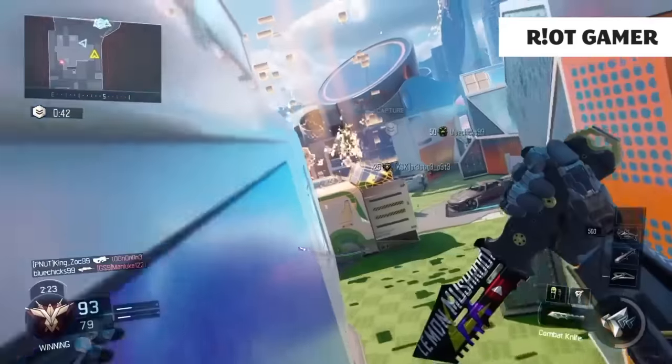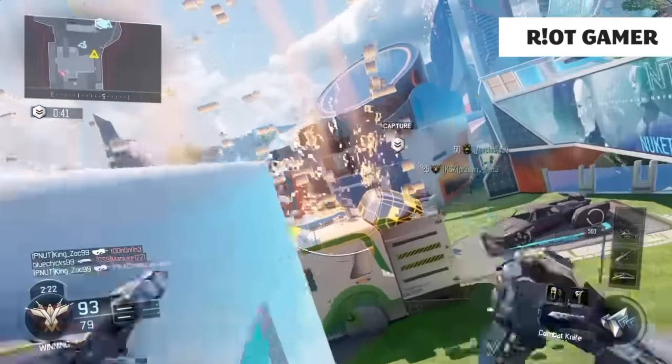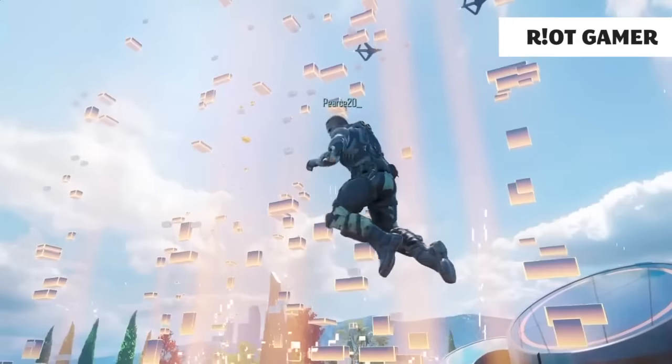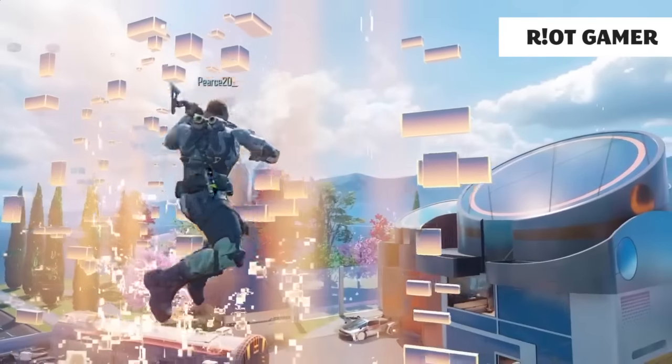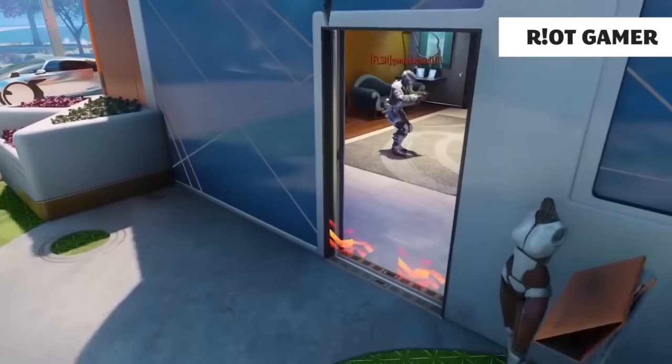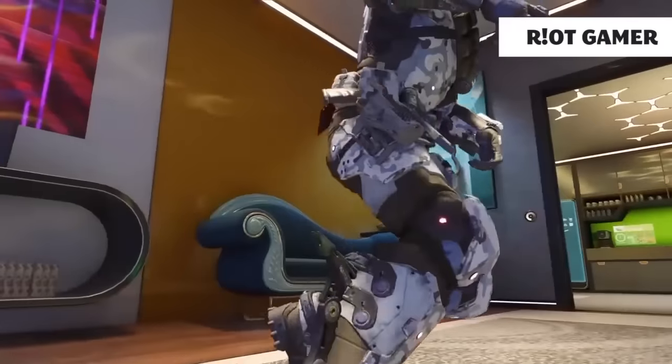Then we've got number 4 — this is going to be Riot Gamer coming in for another appearance on our top 5 with this wall run trickshot. He does this trickshot down into the room where the hardpoint is. The reason I thought this was so good was because he actually got a guy who was capturing the hardpoint, so he was actually playing objective while doing trickshots — and I thought that was really wicked.